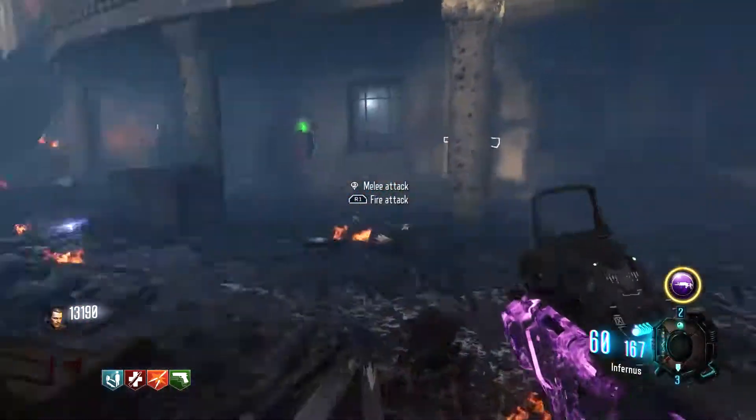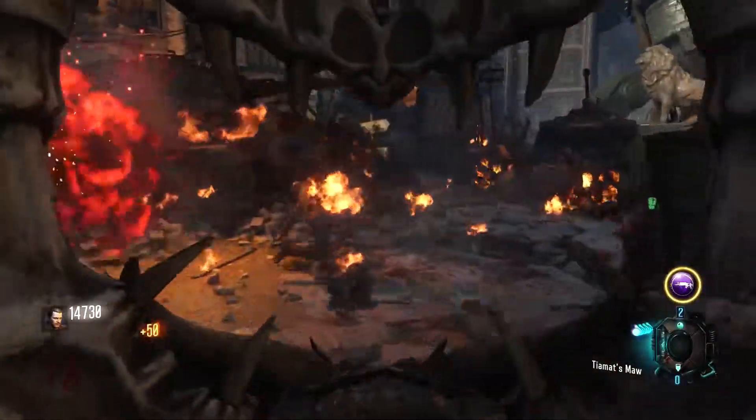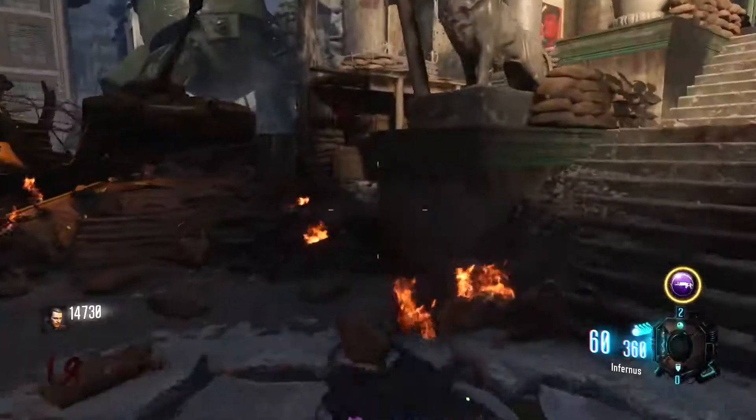This shield looks exactly like the original one, except when you shoot its fire ability it's actually red fire instead of green fire, and it is a lot stronger.